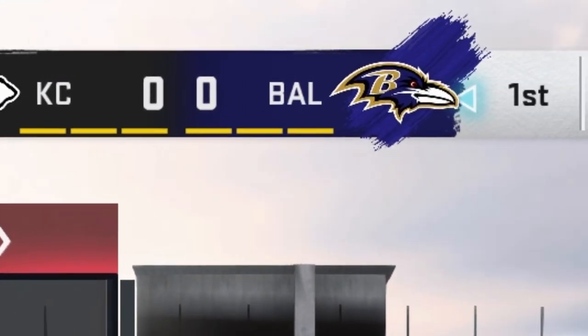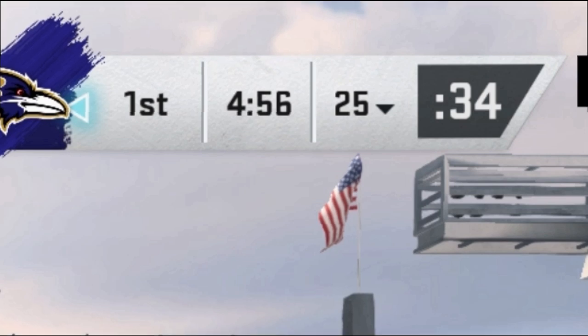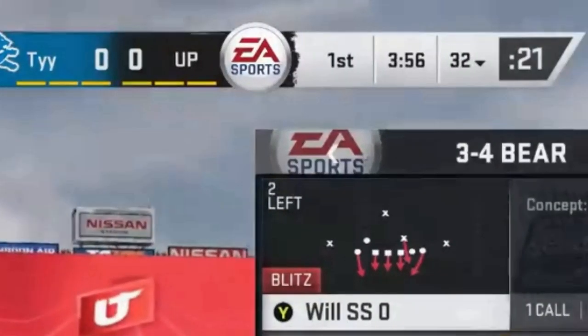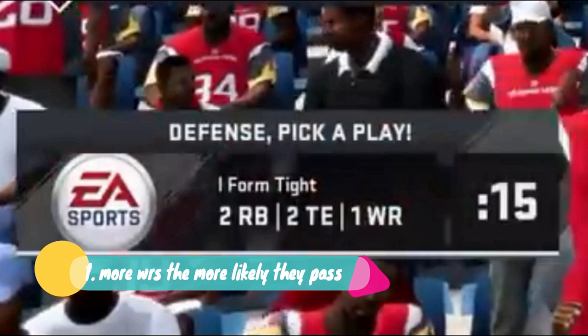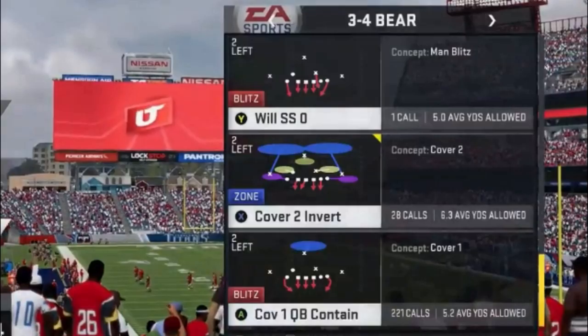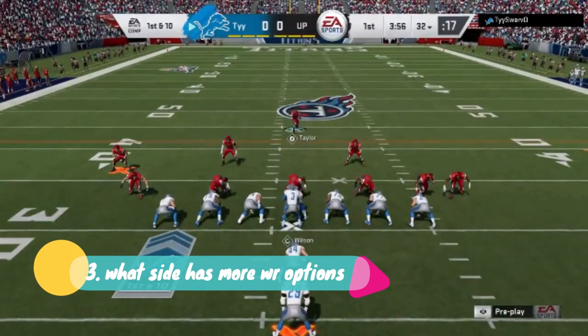It's a simple system — five or six questions you can ask yourself before every play to give yourself much-improved odds of guessing what your opponent's play is going to be. Here's another game, very first play, different game mode — Draft Champions — but the questions are the same. From the very start, the second I see my opponent's offensive formation, I can answer the two big questions: one, how many receivers does he have? He's only got one, so he's most likely going to run the ball. Number two, where's the quarterback? I can see it's an I-form tight, so he's under center — not a formation a lot of people like to pass out of. Since all the indicators point toward a run play, I'm going to pick one of my better run defenses.